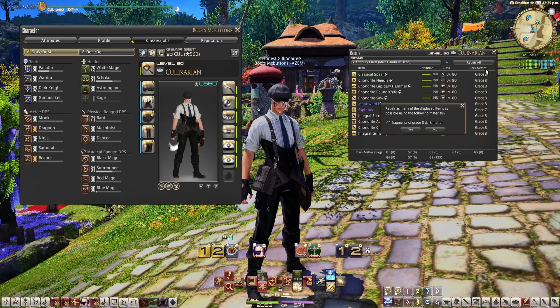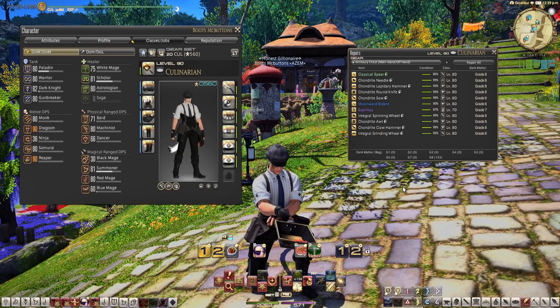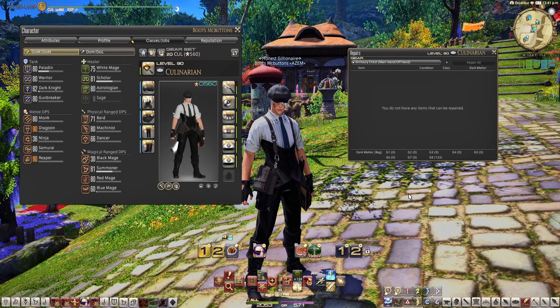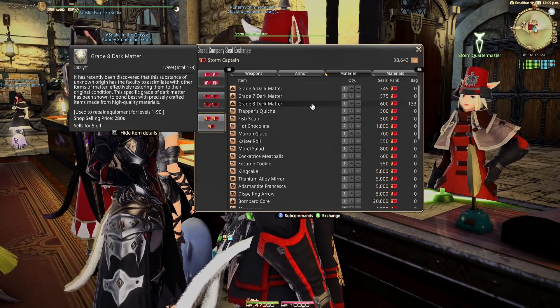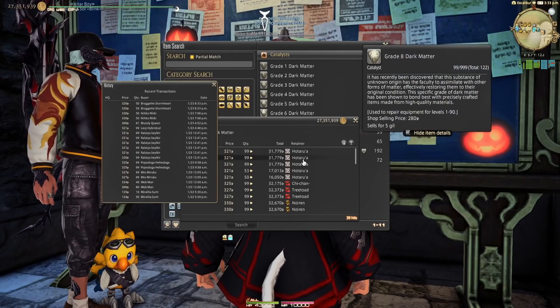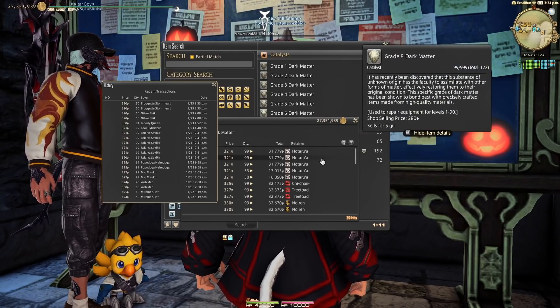If you have any crafters leveled up, you can repair your own gear to 199% condition. Yes, even a culinarian can repair heavy armor. You need one grade 8 dark matter to repair anything that's level 90. These cost 280 gil per piece at a vendor, and some people are even willing to pay more at the market board. Say goodbye to all those repair costs.